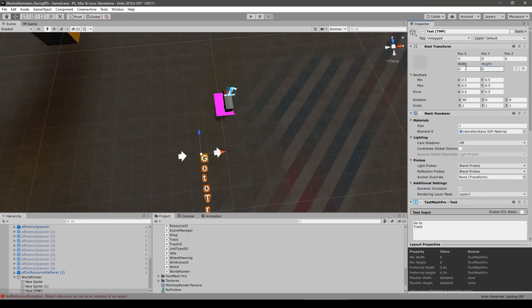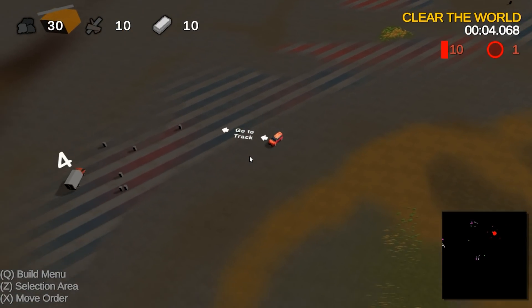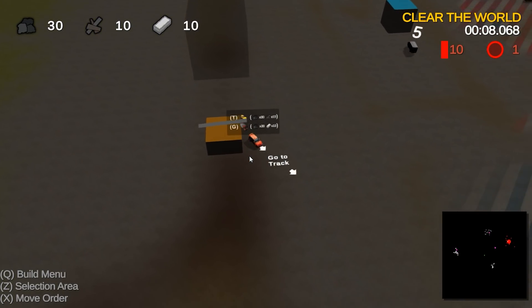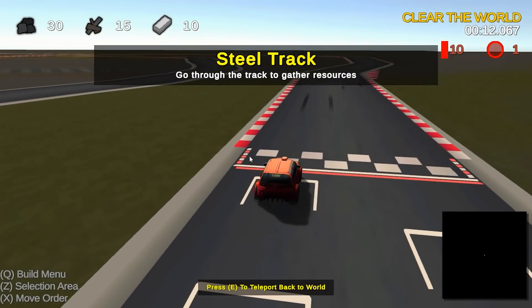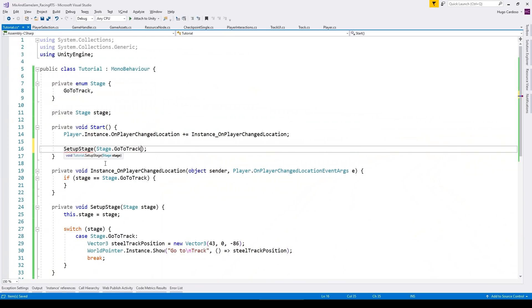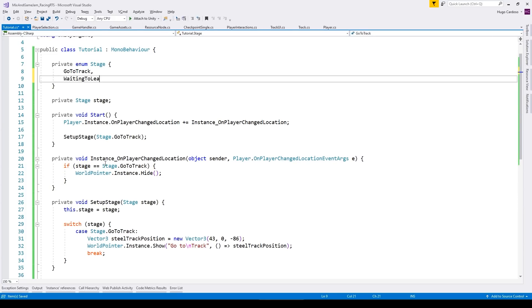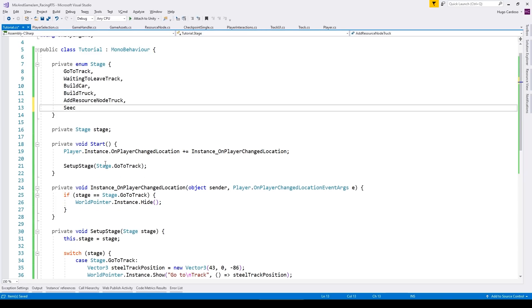The game I built in such a short time is actually quite complex, which means the one big remaining task was teaching the player how to play. The solution was adding a pointer that guides the player through the various things they need to do — just a simple object placed flat on the ground with some basic math to rotate and point towards a target position. With that system in place, I made a tutorial script that handles all the states and teaches the player step by step: first it points to a resource node, teaches how to teleport onto the track, then how to place buildings, make cars, and so on.